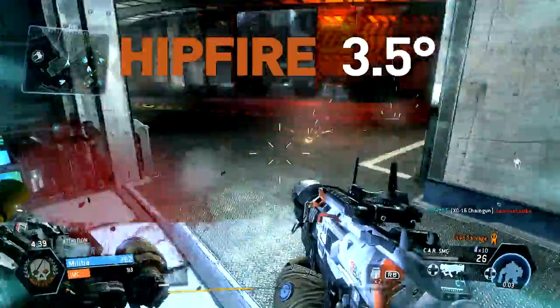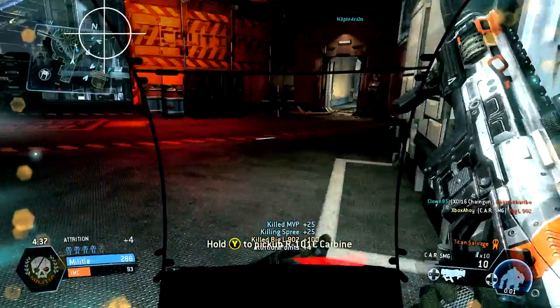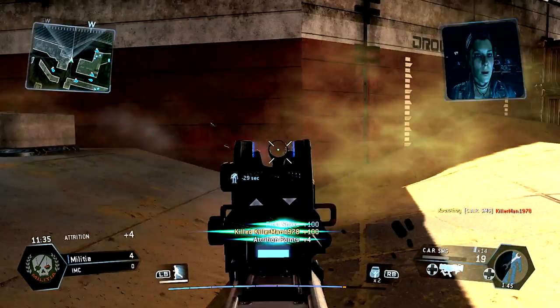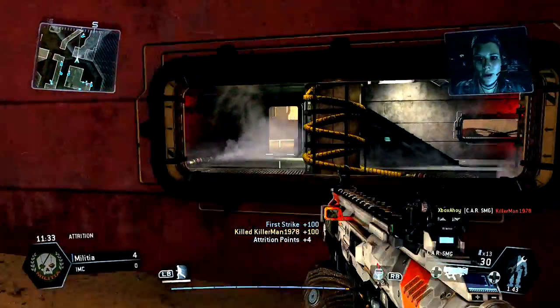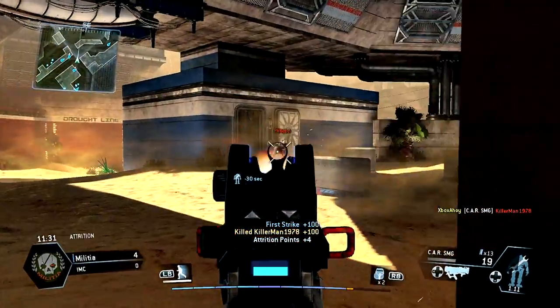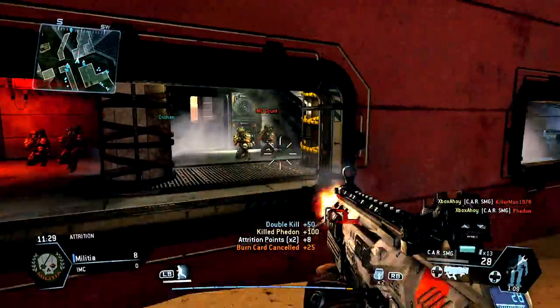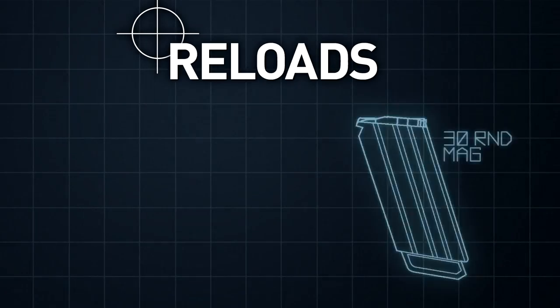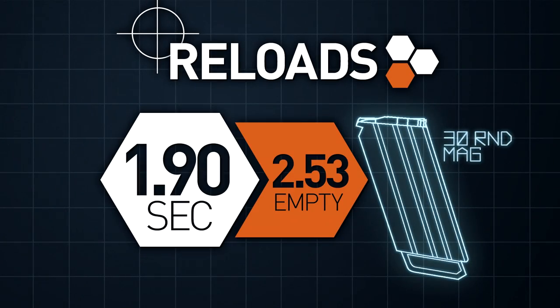Rate of fire is healthy enough too — not quite on the same bullet-hose tier as the R-97, but 846 rounds per minute is certainly enough to make most rifle users panic. Magazine capacity is slightly lower too, at just 30 rounds instead of 40, so you will spend more time reloading despite the slower fire rate. Reloads are pretty quick, however, in a similar class to its peers.